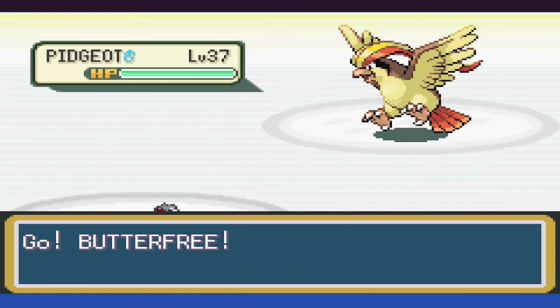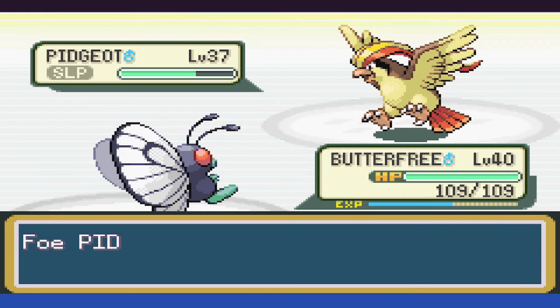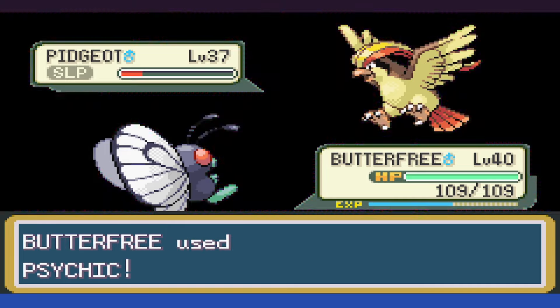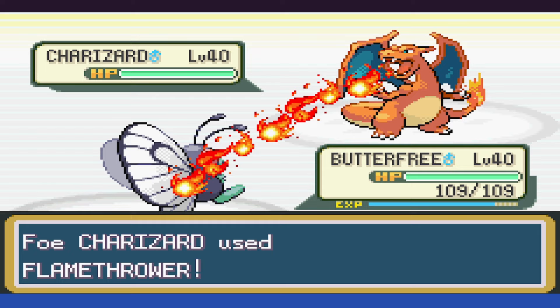And if you're paying close attention to the footage, we can't even put up a fight. We can usually take down the Pidgeot, but given the fact that Flamethrower is 100% accurate, we are left with nothing but two little charbroiled bugs.